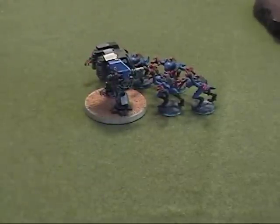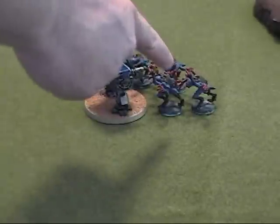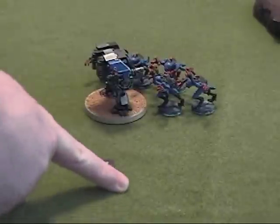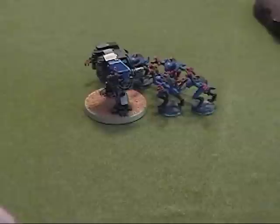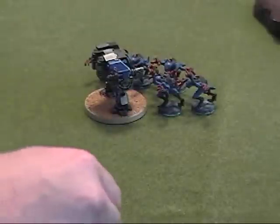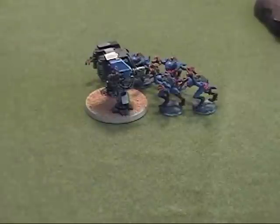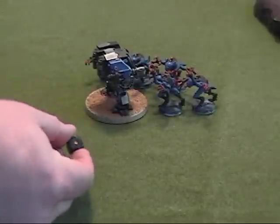The Dreadnought gets to attack back — only one attack because it lost an arm, at strength six. Weapon skill four versus weapon skill six means it needs a four to hit. It rolls a one and fails, but Dreadnoughts get the Black Templar 'accept any challenge no matter the odds' special vow, giving preferred enemy against the Genestealers. It rerolls and gets a four — successfully hits. Strength six versus toughness four needs a two to wound, but it only scores a one.